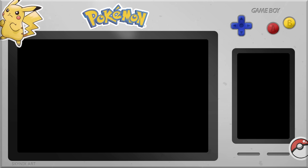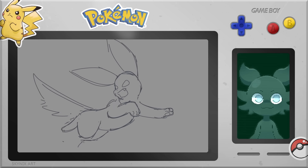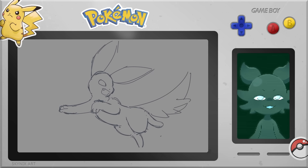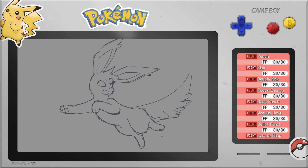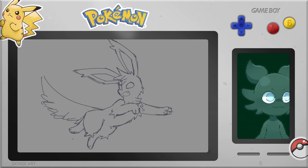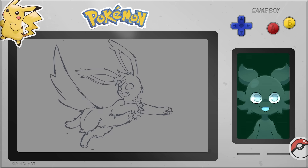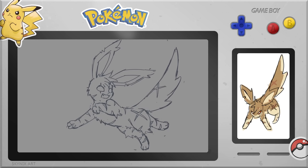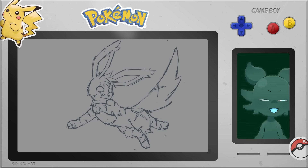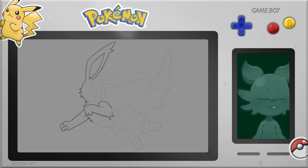First up is the fighting type evolution. Fighting type Pokemon are known for, well, being good at fighting. They're one of the only types that use physical attacks — punching, kicking, body slamming, stuff like that. So when I was designing this evolution, I wanted it to look like it could fight but not use any special powers. One idea I really wanted to incorporate was giving it a bunch of scars all over it, to show it's been in a bunch of battles. I actually ended up including that in the final design.